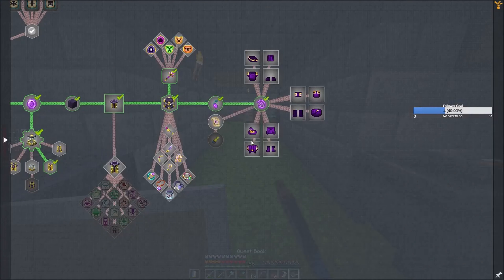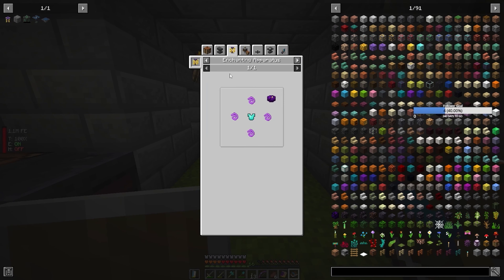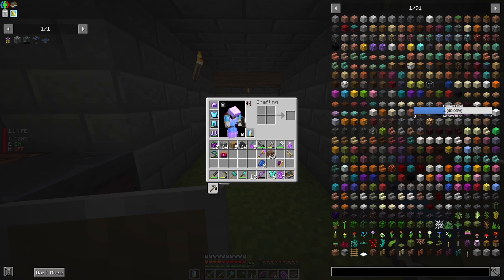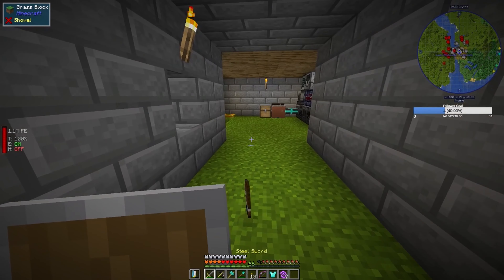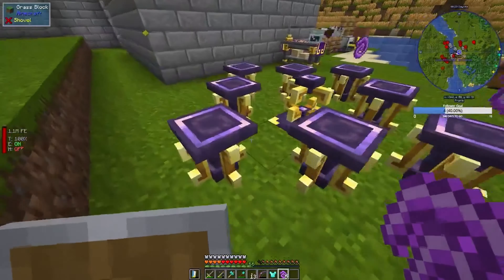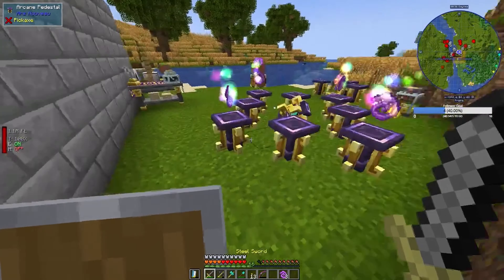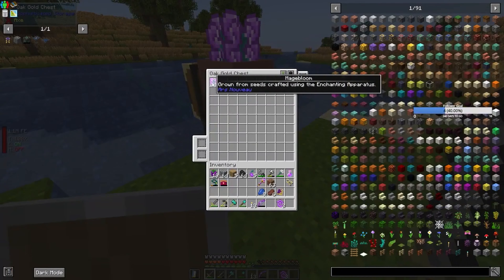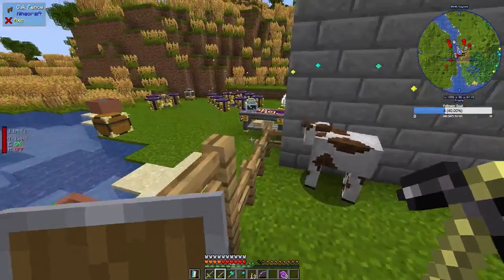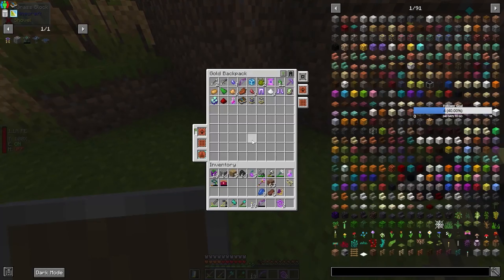So this Magebloom Battle Mage armor uses the enchanting apparatus — so it's magebloom fibers around one of these. They don't have to be in a circle I believe. So let's just make that. Mage blooms here are going crazy. This here is full — let's swap these two around.